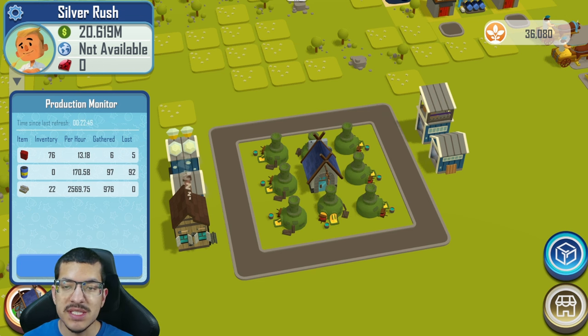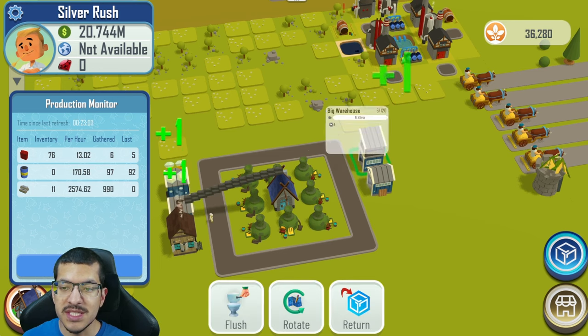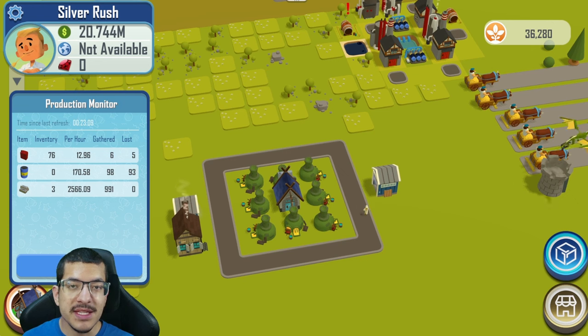This setup is making about 2,570 silver per hour — that's 4.94 million cash per hour, or 12.85 million cash per hour for the next competition with silver cash boosted. This setup is not cheap by any means since it requires a lot of NFTs, but as you can see it's very powerful. And if you think this is as powerful as it gets, you're wrong — you can make it even more powerful with more NFTs.